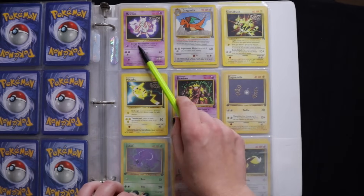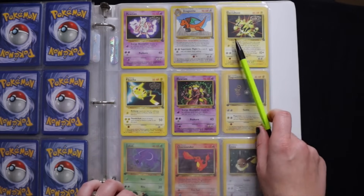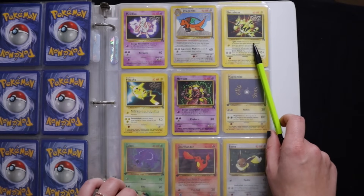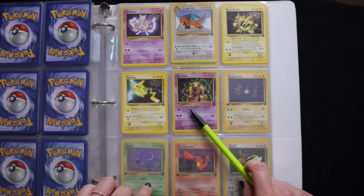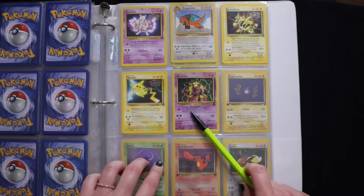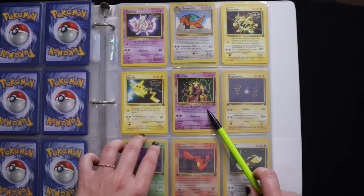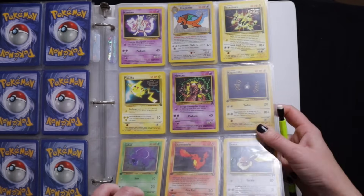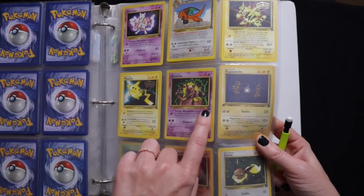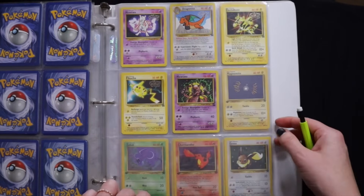And Mewtwo, of course, is amazing — Genetic Pokemon. Electabuzz, Electric. Pikachu. And then Mewtwo again — Genetic Pokemon. Actually, I don't think this one is from the movie. I still see the word promo right here, but maybe it was from something else. Let me know in the comments if you know.